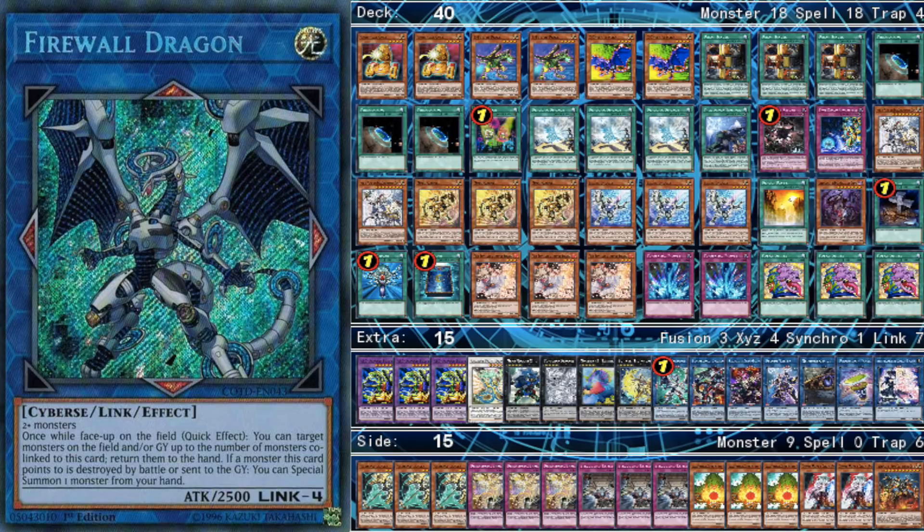For the Link Monsters, we play one Firewall Dragon — it's just a generic Link 4. In most cases when you do Links in this deck, you're just climbing up one at a time, so having a generic Link 4 does actually help you a lot. You can also use Firewall Dragon's effect to Special Summon from your hand when you tag out with Busters, so that does come up sometimes, although it does suck to give your opponent that Link Arrow.